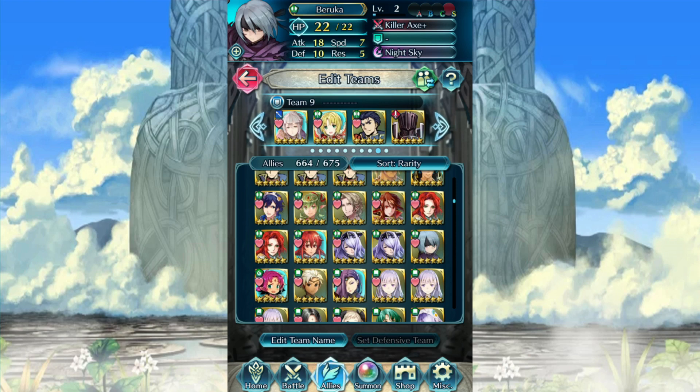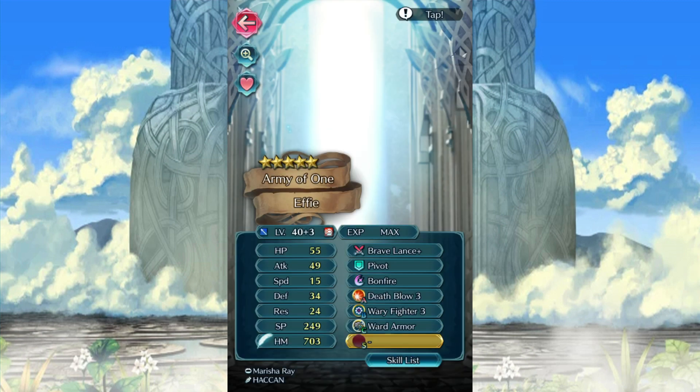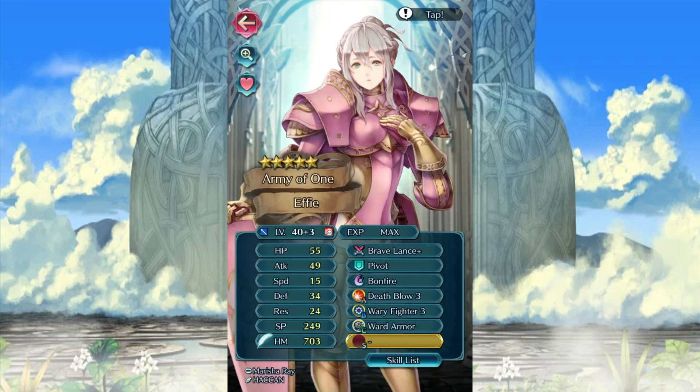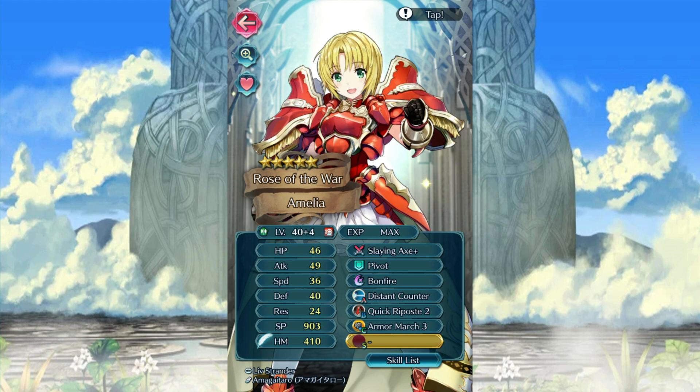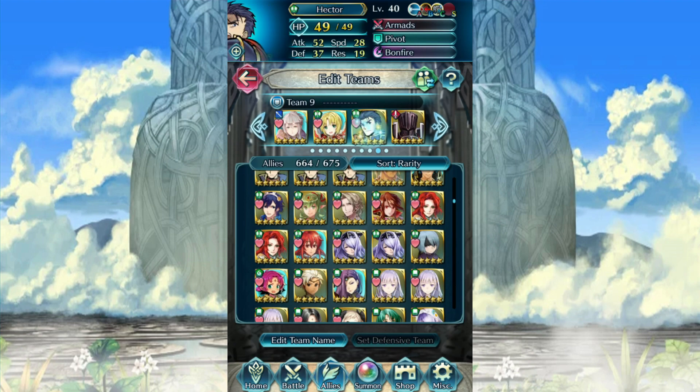Hey nerds, Sages here. I was just looking at my Baruka for reasons — we'll talk about that later. Anyways, just wanted to show you a few things real quick. I managed to get my armor emblem team ready. It doesn't have goads, but it does have armored march and a few other things, which is cool.